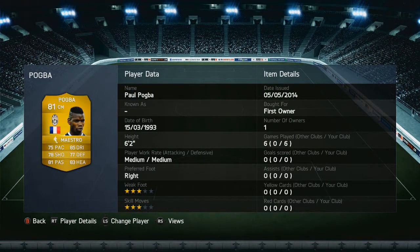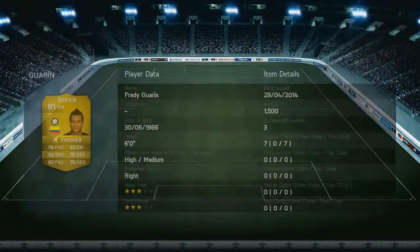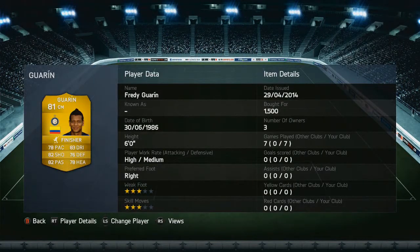For center mid we have Pogba — you all know how amazing he is, a well-rounded player who covers both defensive and attacking duties. I also chose Guarin for his long shots; if you like long shots he's an amazing player to have. His free kicks and long shots are very good and he's a very powerful striker of the ball.